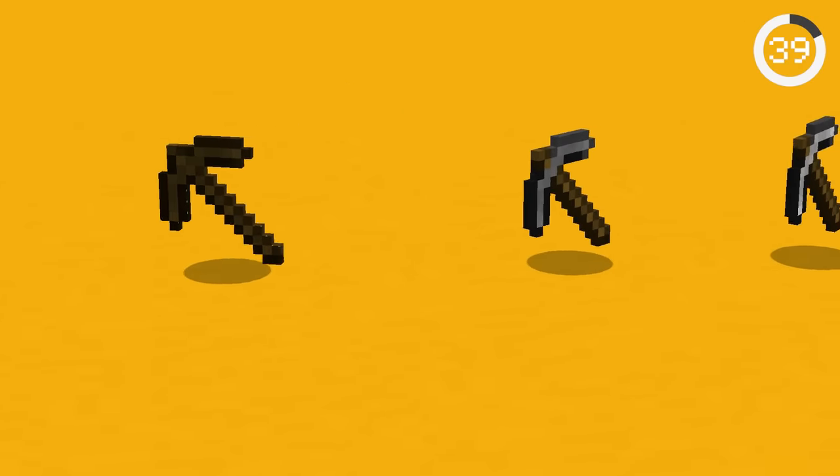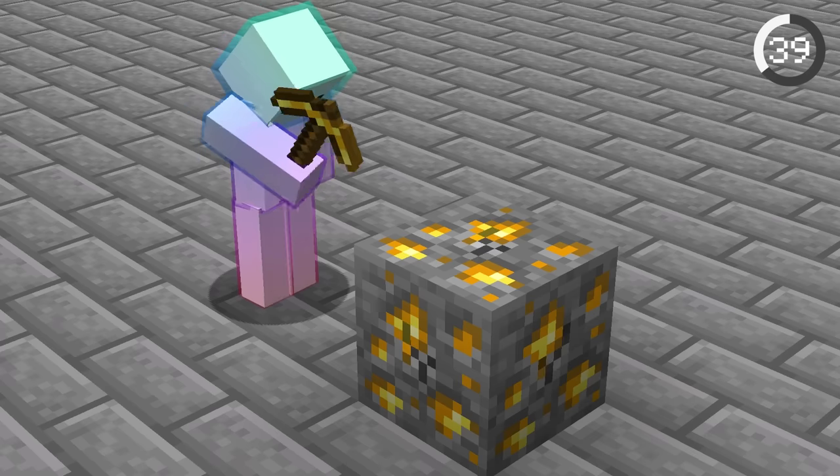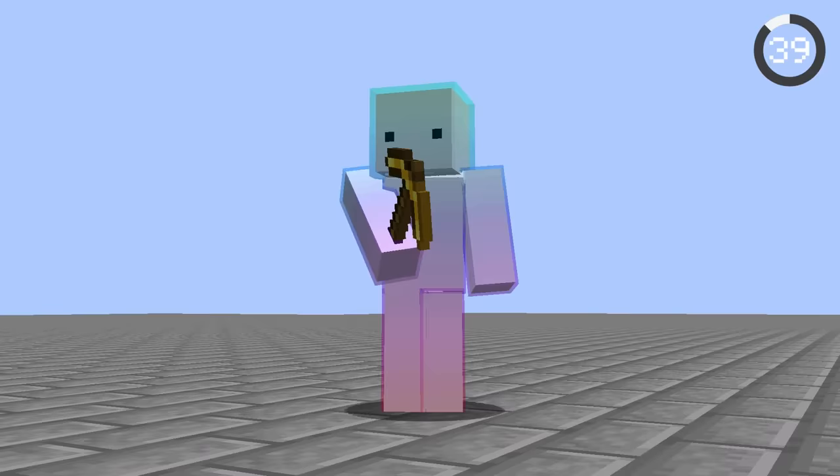Every tool in Minecraft can mine its own type — iron mines iron, diamond mines diamond — but gold can't even mine other gold ores.